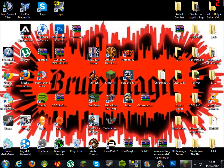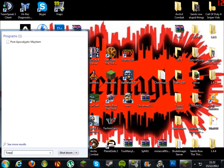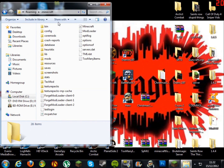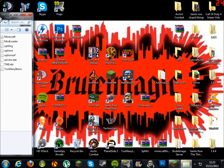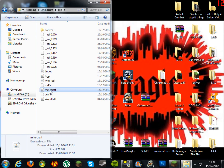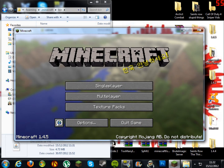Go to your Start button and type in %appdata%. Click on your roaming folder, go into your .minecraft folder, then go into your bin folder. Before you open up your minecraft.jar file, you've got to make sure your Minecraft game is closed. So close your Minecraft game.